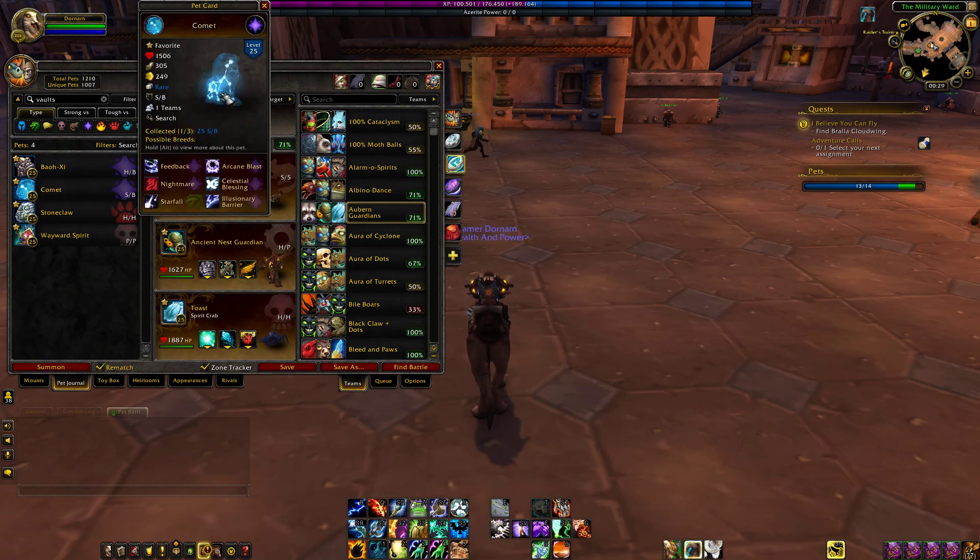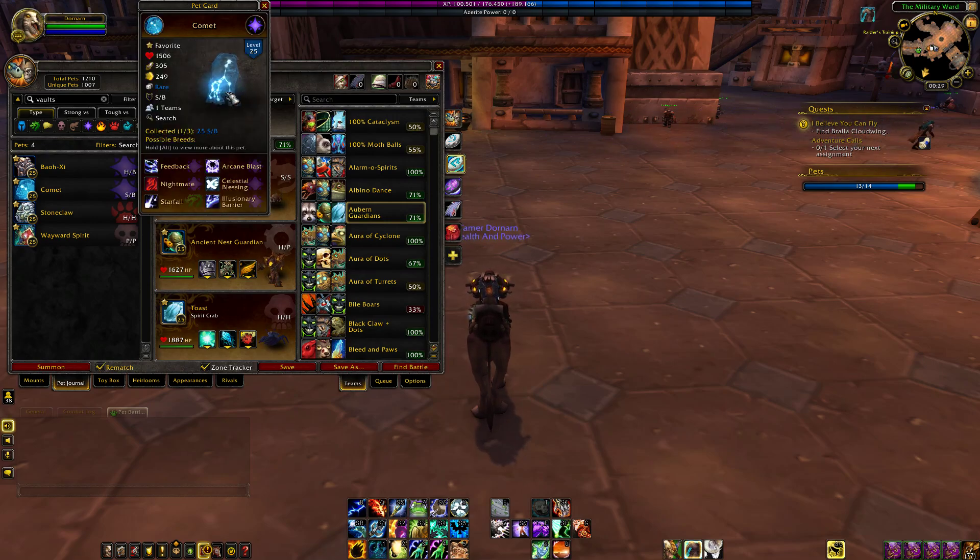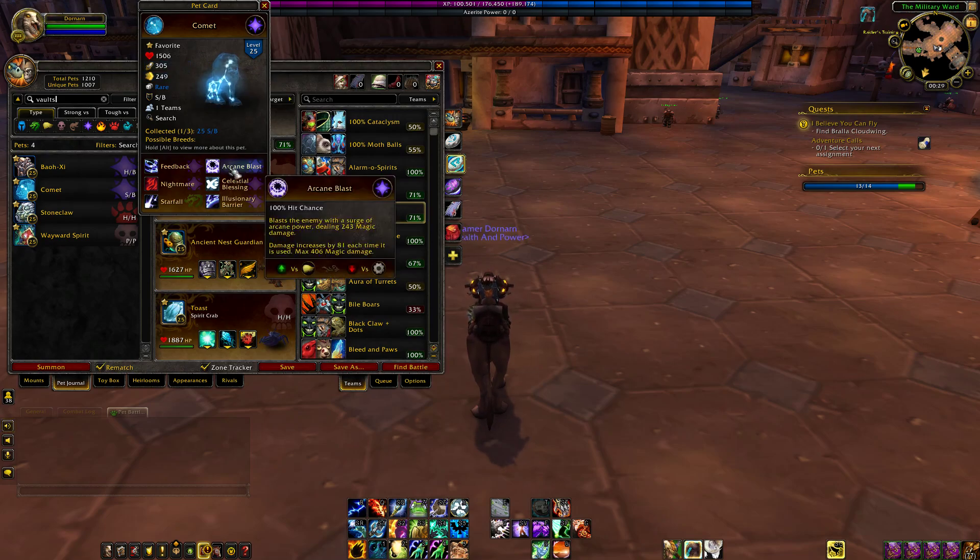Comet is also a Magic type. Comet drops off of Elegon, so all the more reason to do the raid to get that mount as well as this cool-looking pet. He's basically a Celestial, one of those Quillens. This is his only breed — Speed Balance. So he has over 1500 health, over 300 attack power, but very low speed. He's got Arcane Blast, which is basically just a ramp-up ability; each time you use it, it adds 81 damage to it. If you swap out, this does reset, so be mindful of that. Or you could just take Feedback, which is just a straight-up 325 damage.